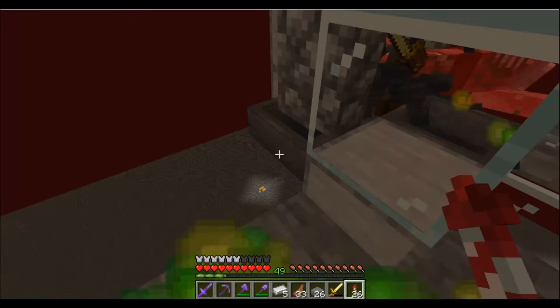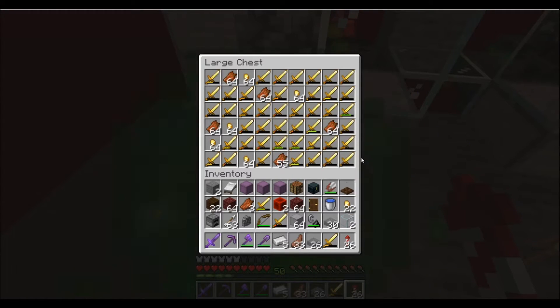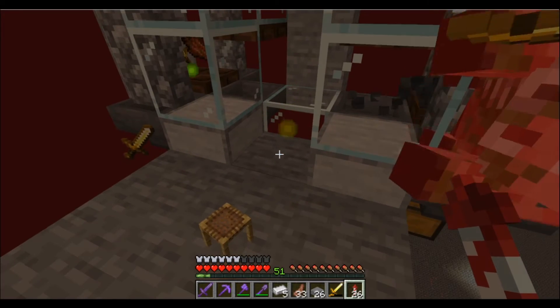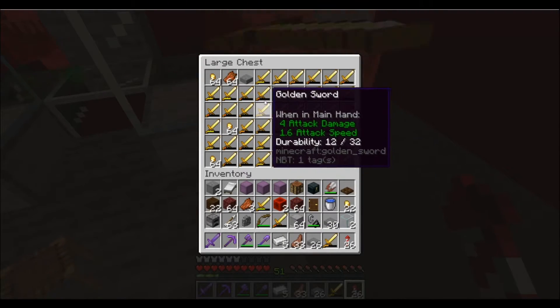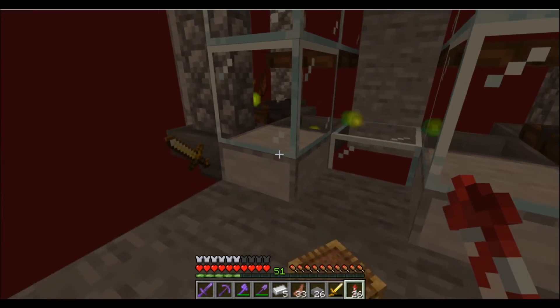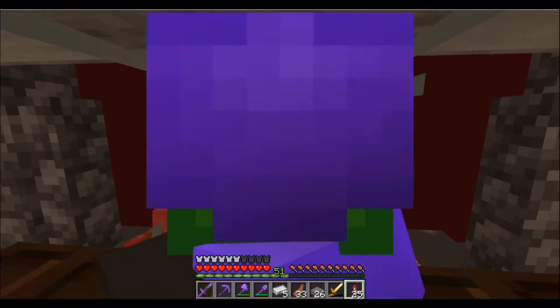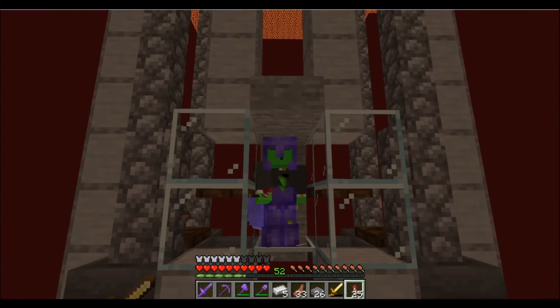There's only one issue: storage. The storage is already full, and we're already at level 50. I want to try to get to level 100 from AFK-ing at this thing — it probably won't take very long at this rate. We're definitely going to have to make a storage system, because we really only want the gold. I might turn the hoppers into item filters somehow, but that's not important right now — we'll do it in the next episode.